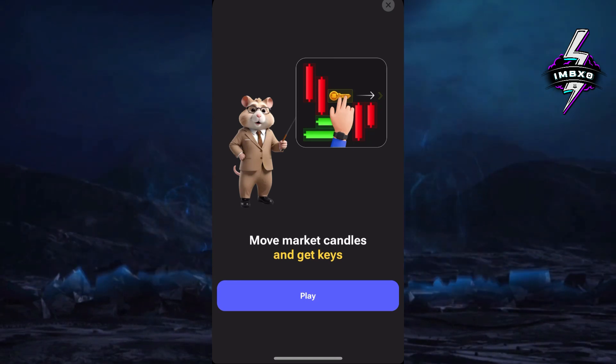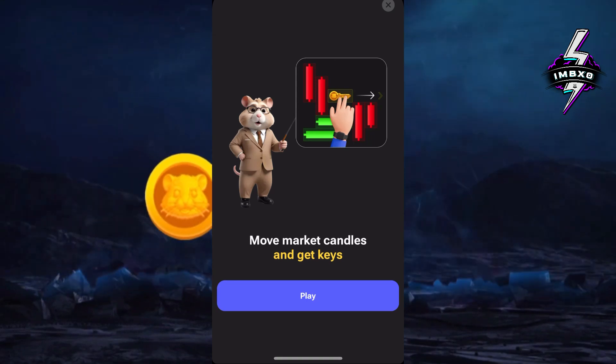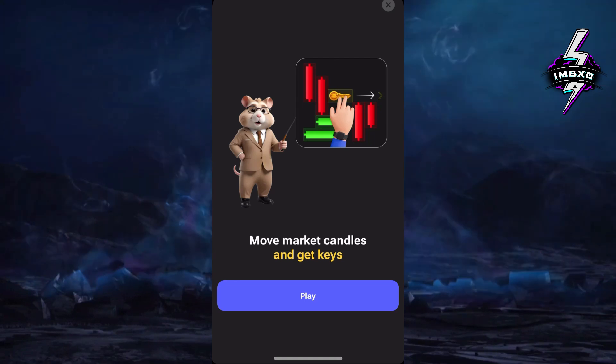I'm going to show you the new mini game from today — how you can complete it by moving the key from the left side of the screen through to the right side of the screen. Remember, this is a timed game, so the aim is to be quick and you'll be able to get yourself another key.